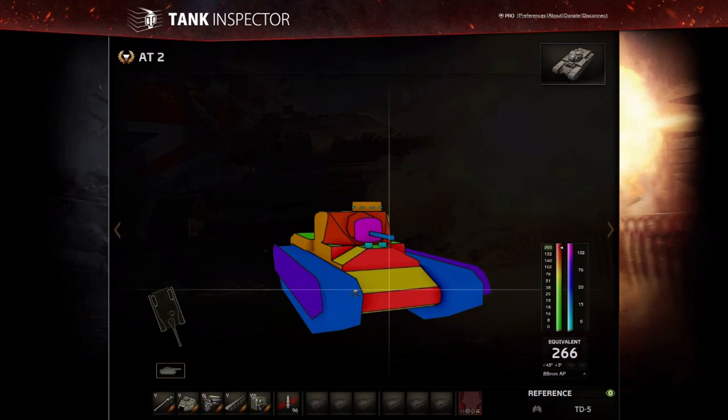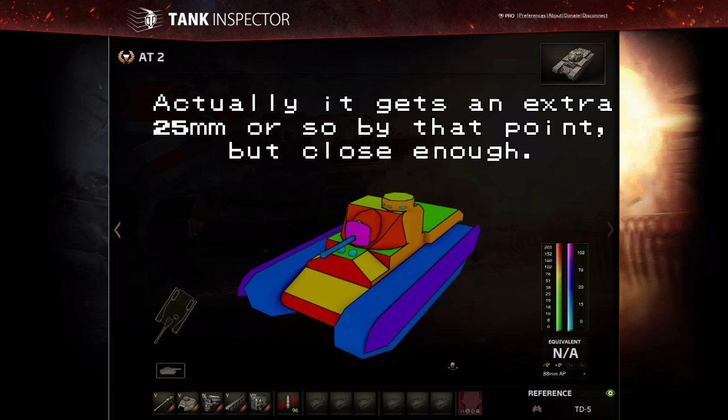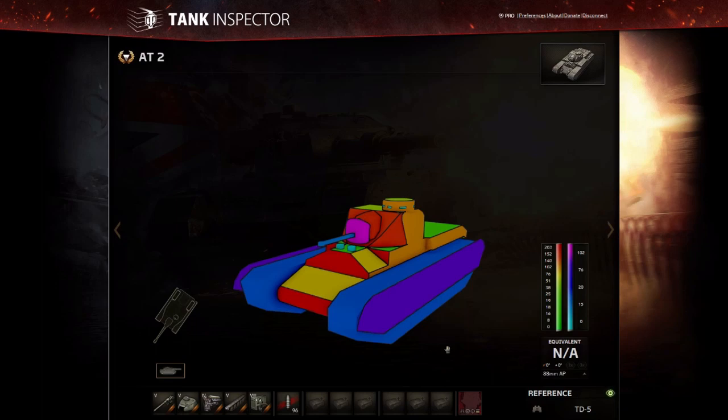One of the defining characteristics is the armour thickness: you get 203mm of armour, and it's consistent up the line until tier 8, so it's not that good at the higher tiers. It's more like an assault gun — the A39 Tortoise was meant as a very slow assault gun, much like the T95 on the American tank destroyer line. It was meant to drive towards enemy fortifications and blow them to bits. In World of Tanks terms, there's no such thing as enemy fortifications, at least not in the regular game modes.